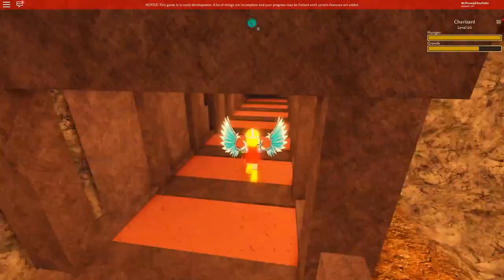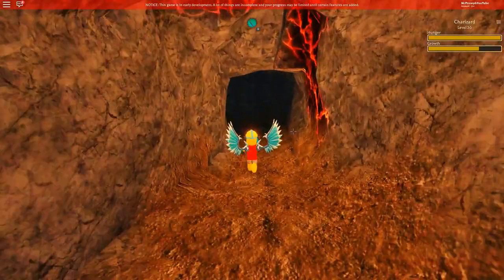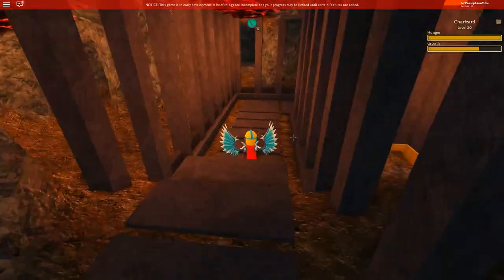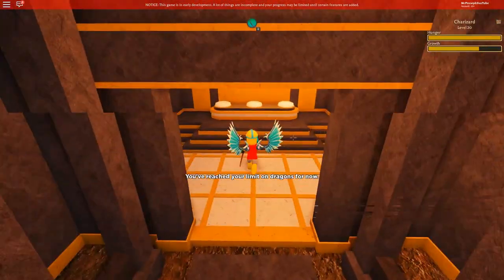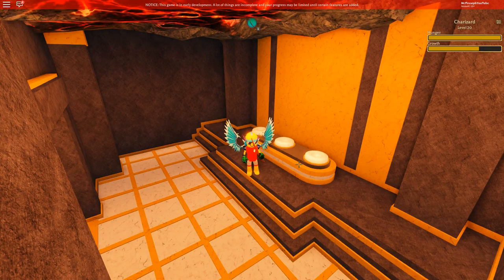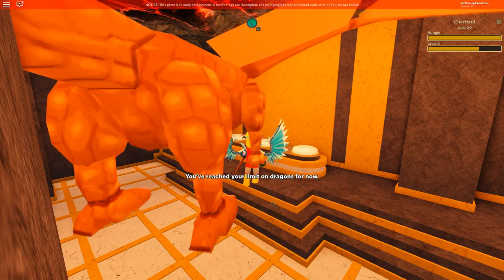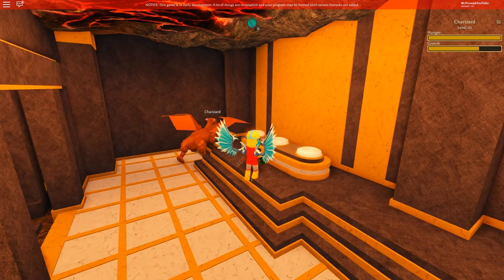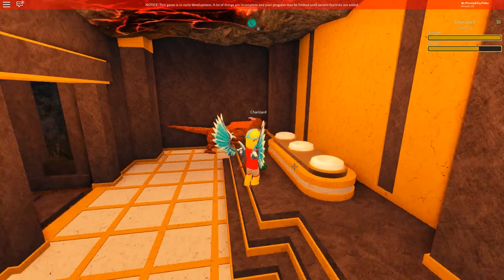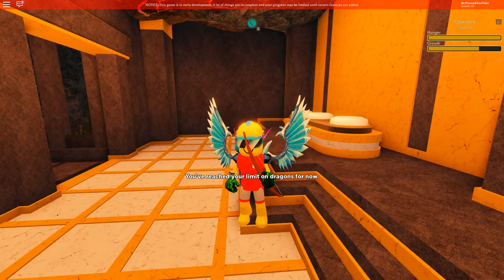Then we'll walk through this little tiny maze here all the way to the end, kind of turn around — just a few turns — and then you'll have your egg. Here is where you'll pick one of three eggs; any one is your choice. Once you have the egg it's going to appear in your backpack, and if you zoom in you'll see that there's an experience bar on the egg. In order to grow that, we're going to need to head back to town and talk to the NPC and see what she says.